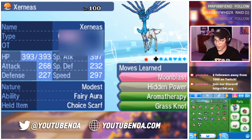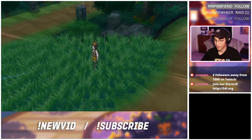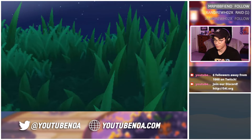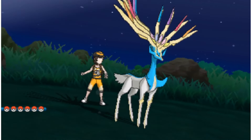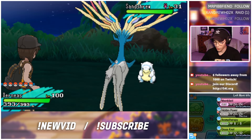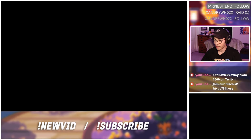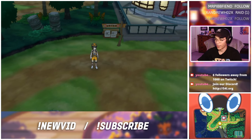We're going to move the shiny Xerneas to the party and check it out in battle — I'll turn the sound on so we can hear the shiny sparkles. There's a little Alolan Sandshrew there, love that design. And our shiny Xerneas — very cool, even though it's probably a hacked one from Wonder Trade. I think that's going to do it for Aldoran's Pokemon Moon save file. Shout out to Aldoran for nicknaming all of his Pokemon.